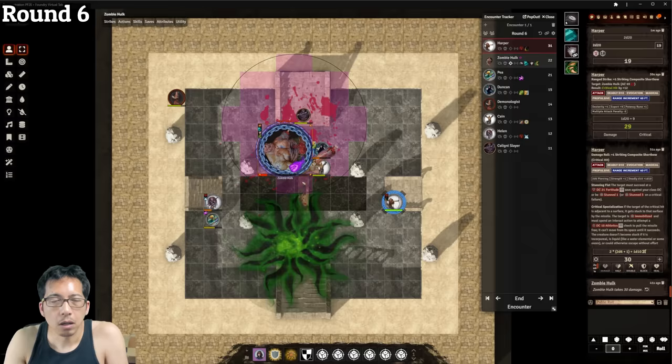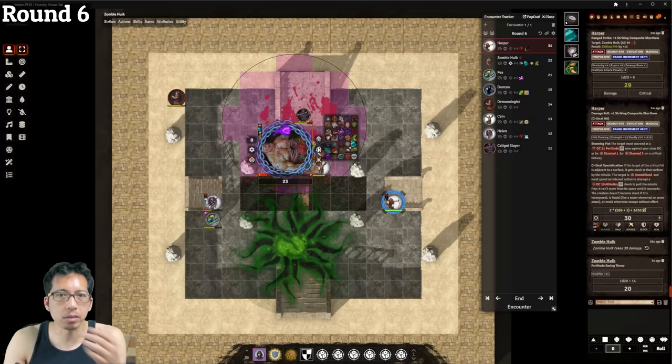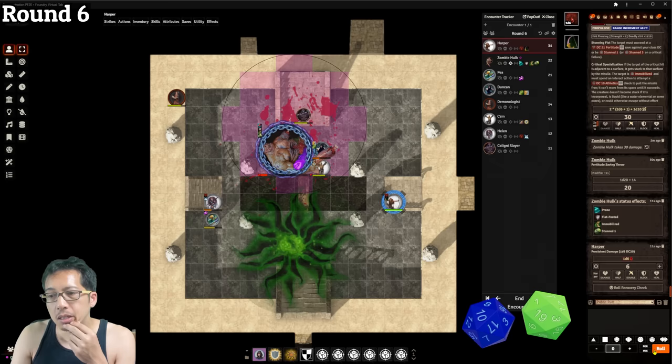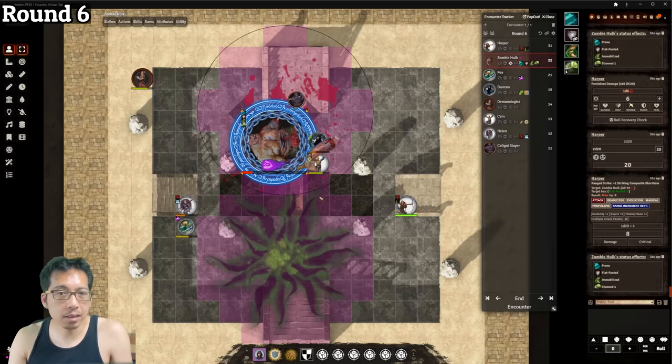The zombie also has to save against stunning fist — it fails, but Stunned 1 doesn't stack with Slowed 1, so there's no additional effect. Harper tries to fire again with flat checks — misses. The zombie hulk tries to stand but is stuck; it spends an action to pull out the arrow, then uses its Wide Swing ability to hit two creatures within 15-foot reach with a single attack roll. With a plus 13 due to being prone, it rolls 22 — fortunately missing both targets. Had it not been prone it would have hit Duncan.